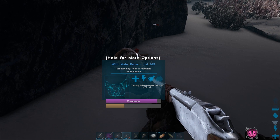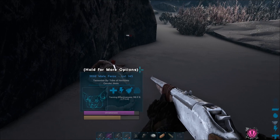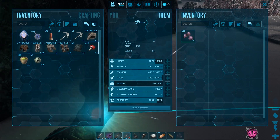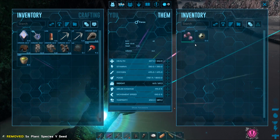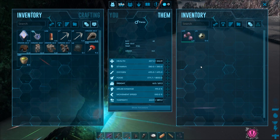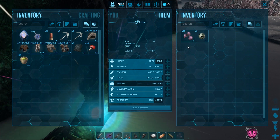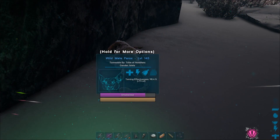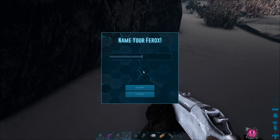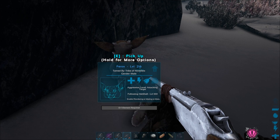Its torpidity is going down a little bit, but I'm on a times four server so the taming is going up — I won't need any more narcotics, even though I have a few on me. It also takes Y plant seeds. I think it took the majo berry over the Y seed. And there we go — my level 145 Ferox is tamed and it leveled up to 216!